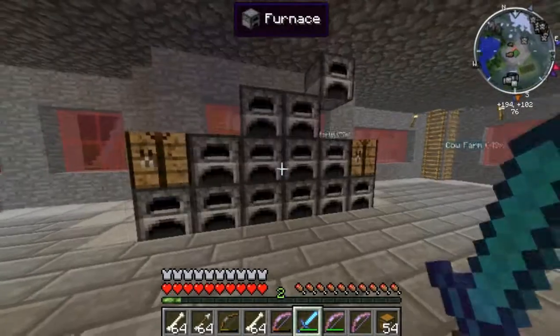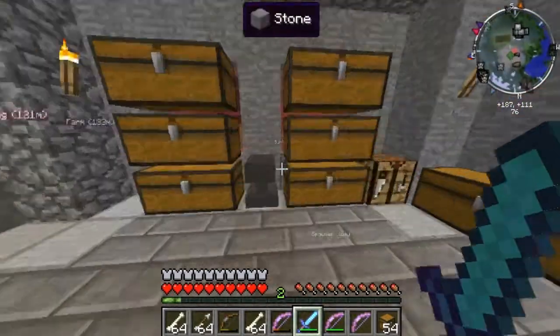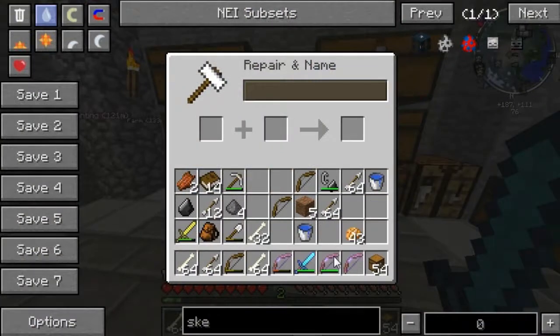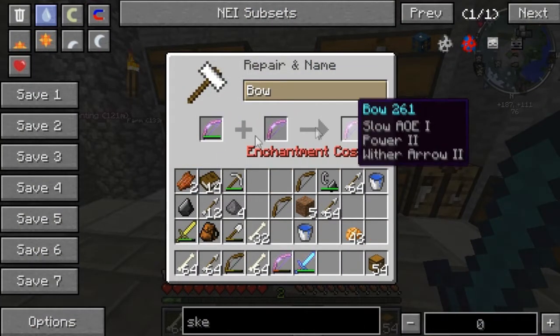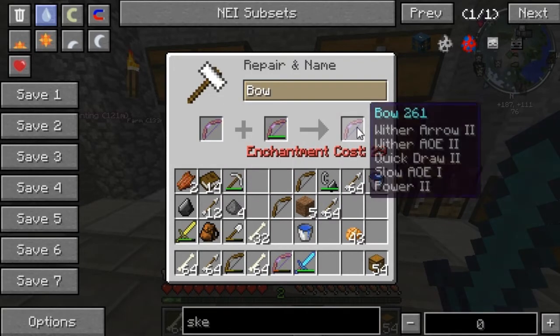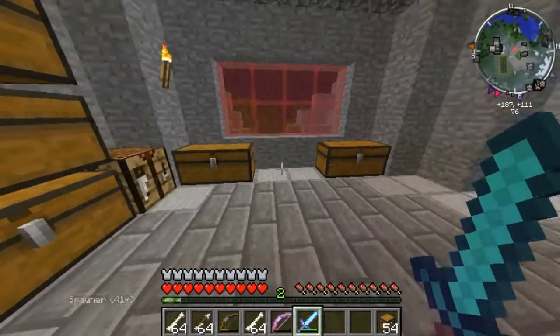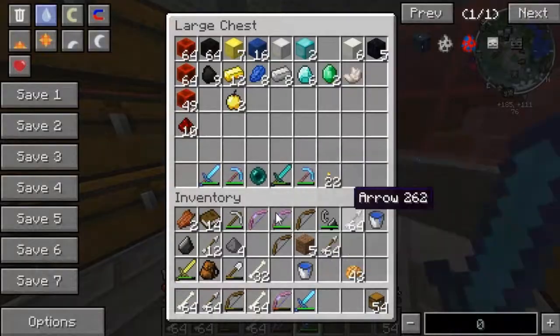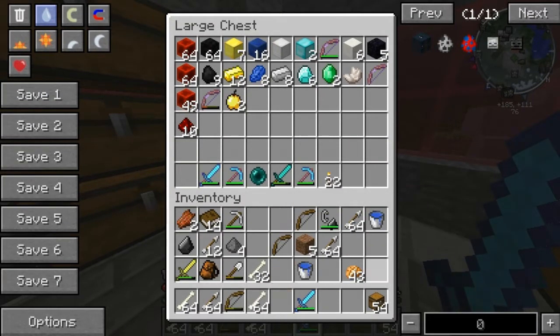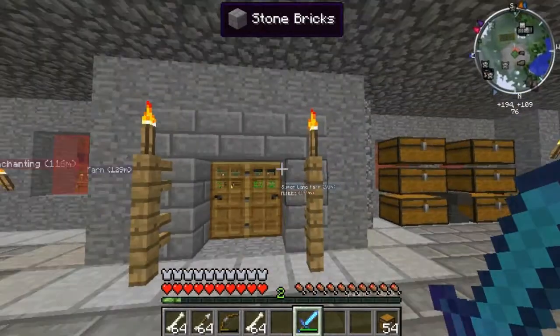I'm gonna need to kill those guys because they're lagging me out. But before I do that, let me just add these bows together and see how much it costs. Level 25 — what the hell is that all it gives? It gives me level 29 — that's what I want. Level 29 for all that, which is pretty decent. Put it inside my valuables chest.